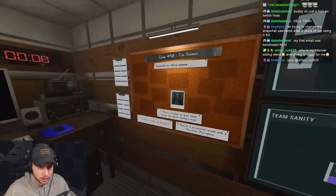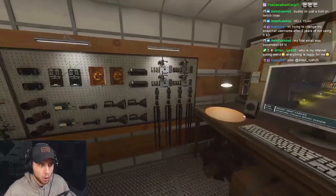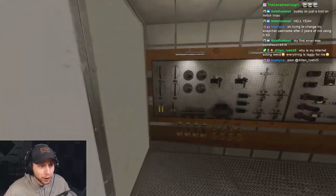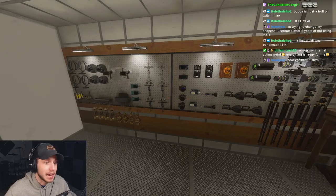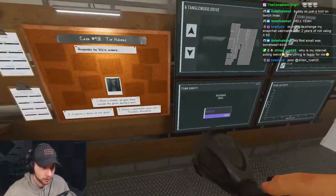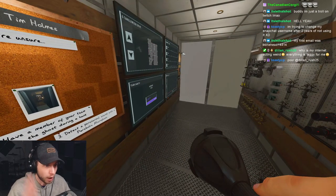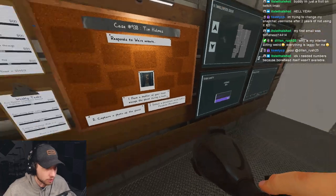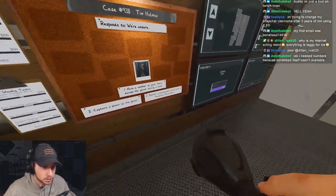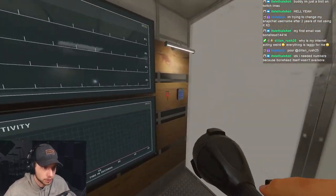Oh dude, we got tier three stuff bro — this never happens with the weekly challenge, you always normally get like crappy stuff. All right, so the goal of the challenge is to find the ghost type as fast as you can. For the first run we're just going to try to speedrun it.